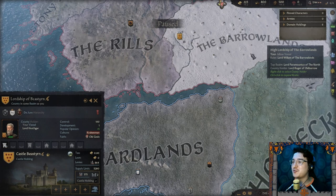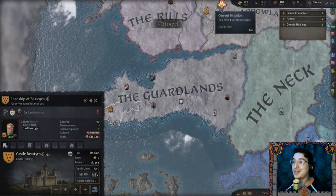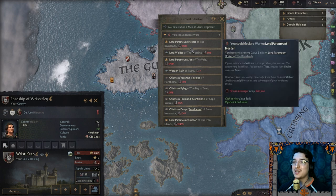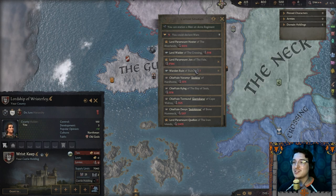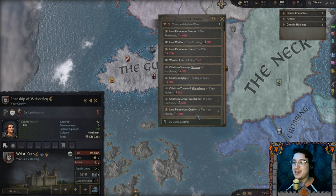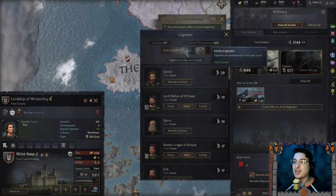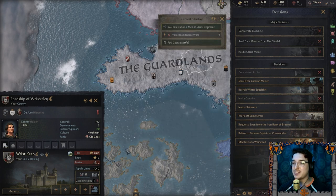We only have 1,700 men, which is not the best. I can declare nine wars — Hoster of the Riverlands, Walder of the Crossing — but I don't know if I want to do all that right now. So let us invite some captains and send the herald — give me some knights in here.